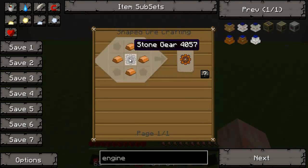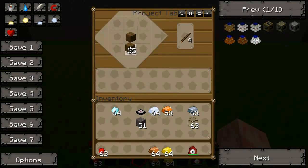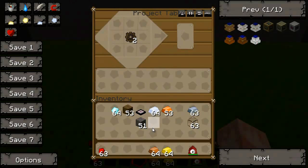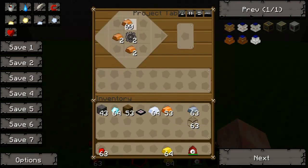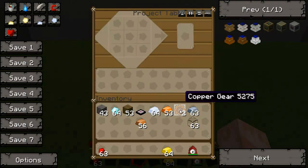As always, let's get started on the copper. We're going to take two of these — since each gear requires four, we're going to make two of them. Then we're going to surround it by cobble, make a set of stone, and then surround it by copper. You're going to get your two copper gears.